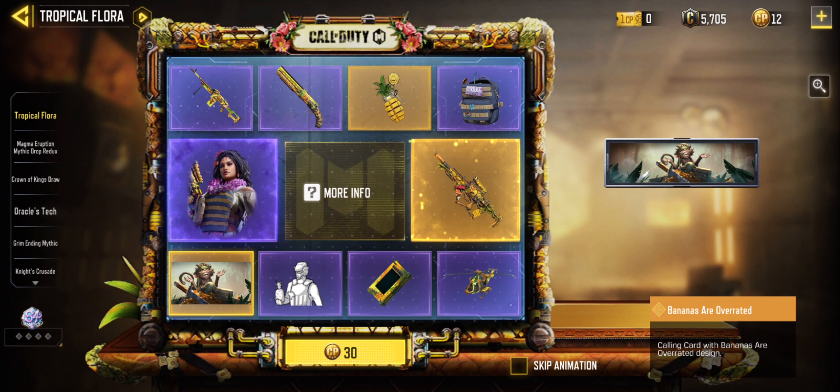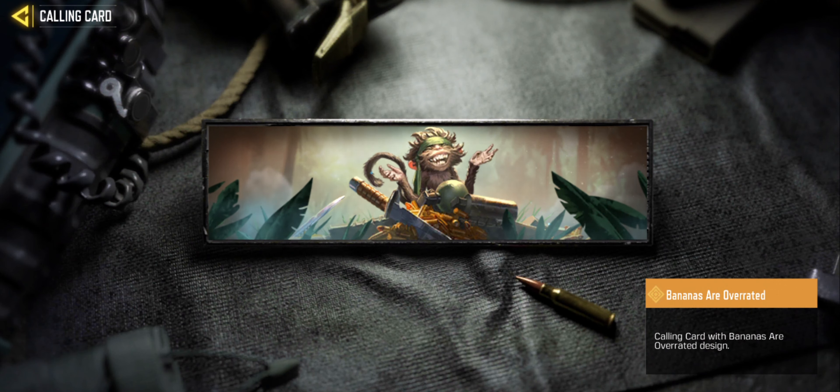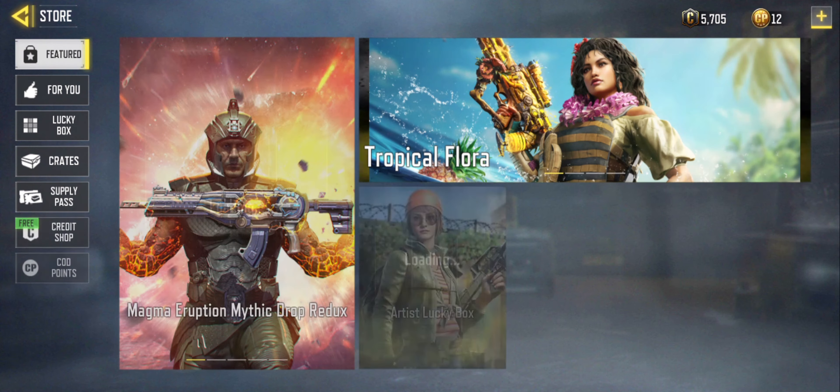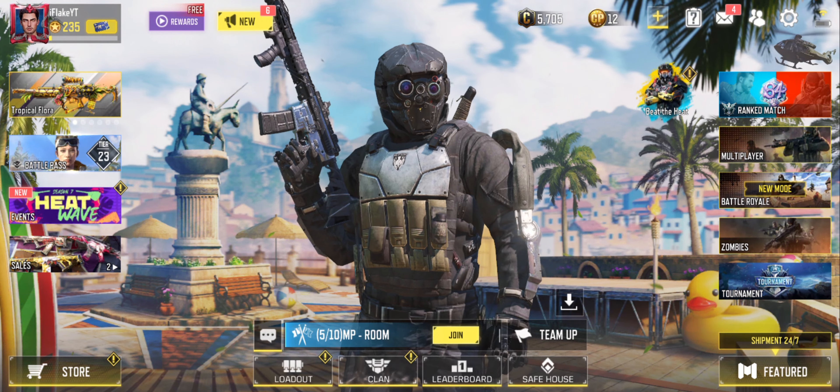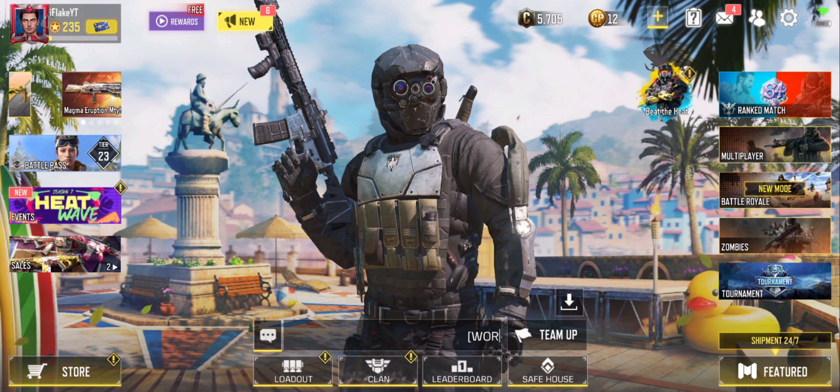And we can get the lucky card guys. The calling card 'Bananas Are Overrated' — it's a monkey collecting gold. Okay guys, thank you so much for watching. That's it for this COD Mobile video guys. I'll see you in the next video guys. Please be sure to subscribe and like guys. Thank you so much for your support and bye.